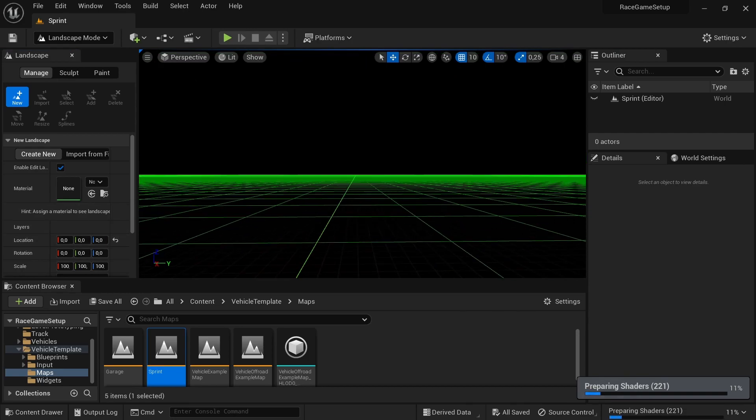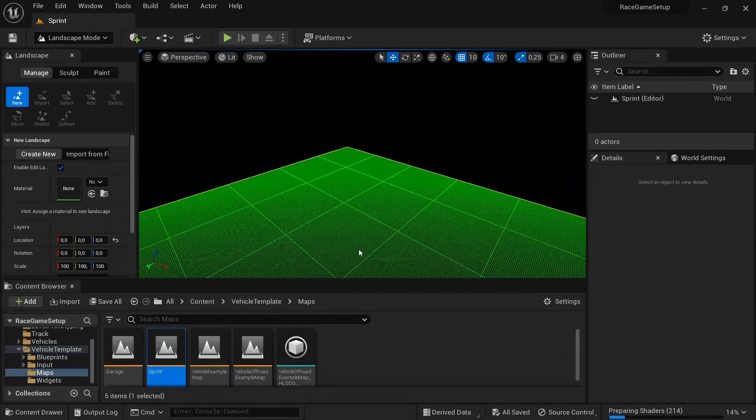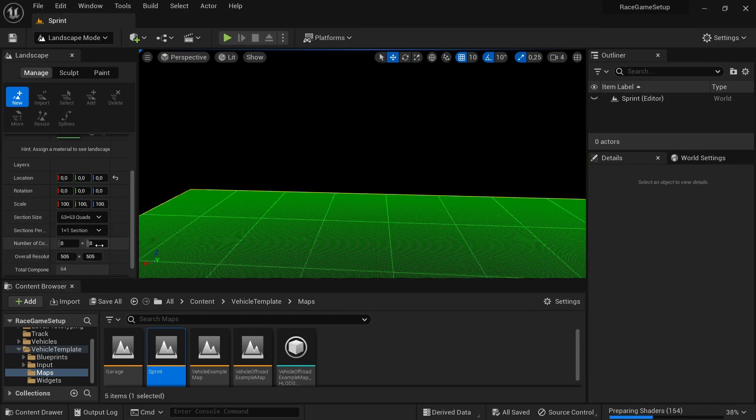Unreal now uses something known as Enhanced Input. In older versions of Unreal, you used to have to go to the project settings, then click on inputs and add or change key mappings that way. The latest version makes use of action inputs and input mapping context. I'll leave a link in the description to a video that explains what it is.